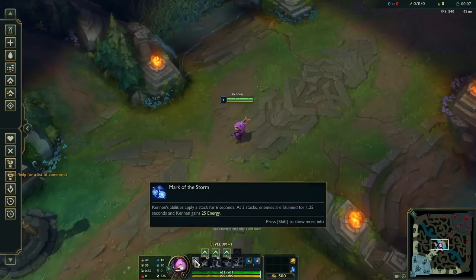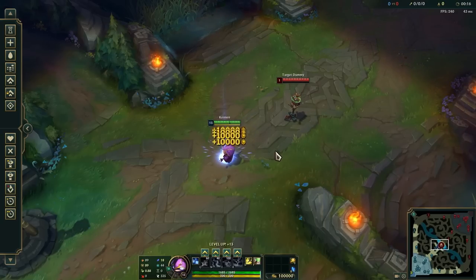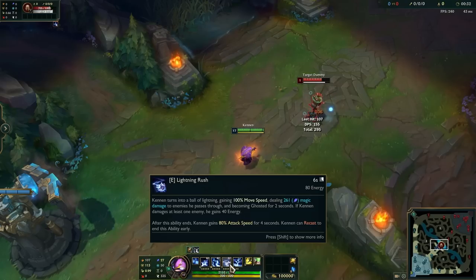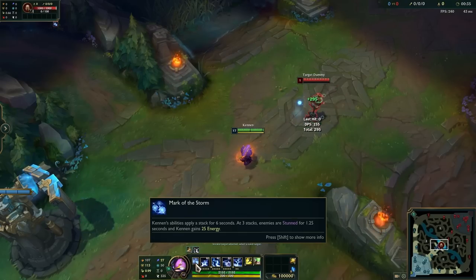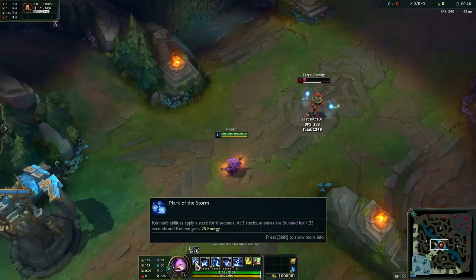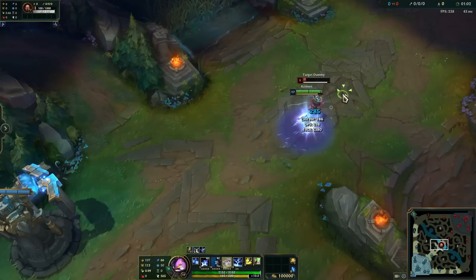Kennen's passive: every ability applies a stack for six seconds. At three stacks, enemies are stunned and Kennen gains energy. That applies to any ability — not just attacks, just so you know.